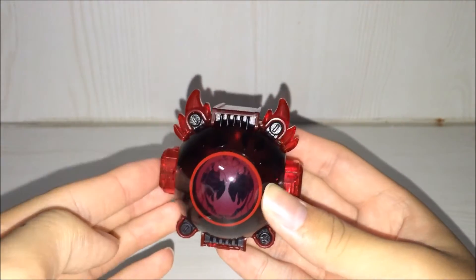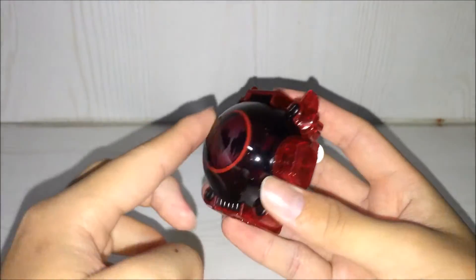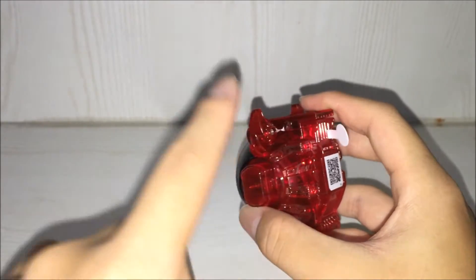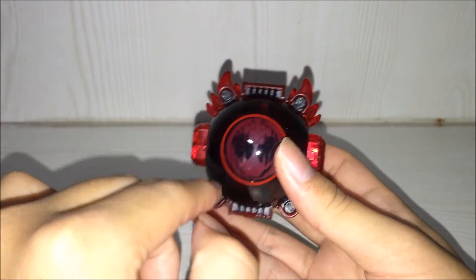I have to say that this design is really very sleek and very nice. It's a very nice black color and it's combined with a very dark red to signify Token, which basically means fighting spirit. And of course this is not a sticker or anything — it's engraved inside.